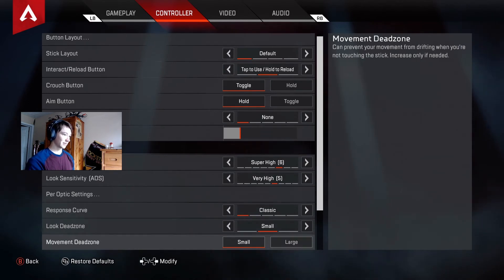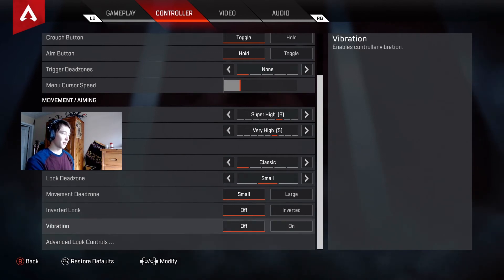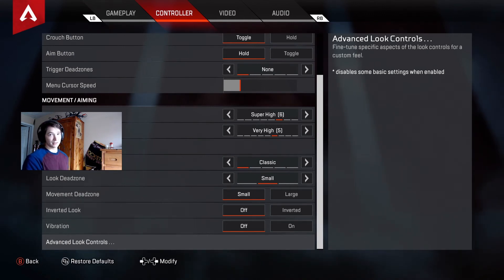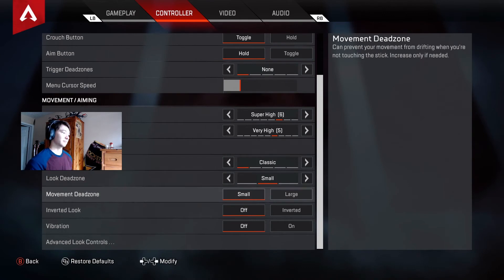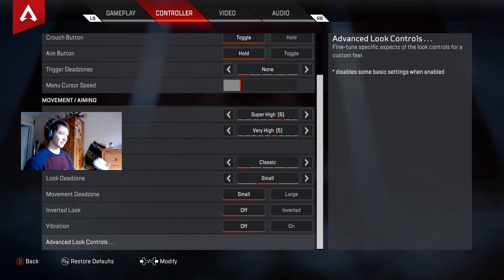For optic settings I don't change anything — it's all default. Response curve is set to classic, look dead zone is small. I have vibration off because the vibration can be distracting and I feel it's not really necessary, though some people are addicted to it and have to have it on. For advanced look controls, I don't mess with those — I don't think it's really necessary unless you're very serious and play other games with specific sensitivities.